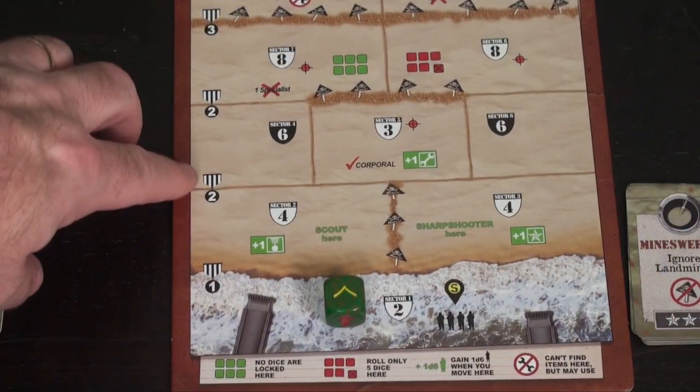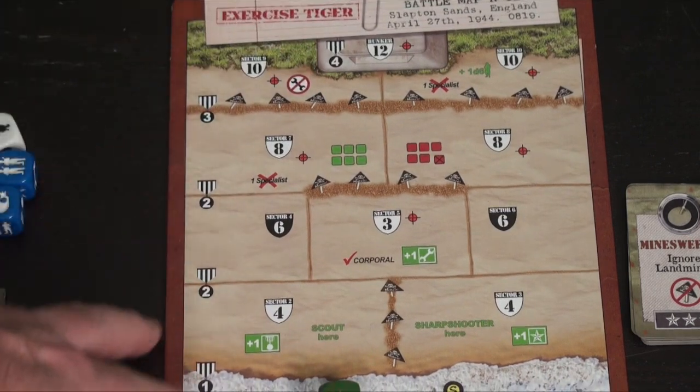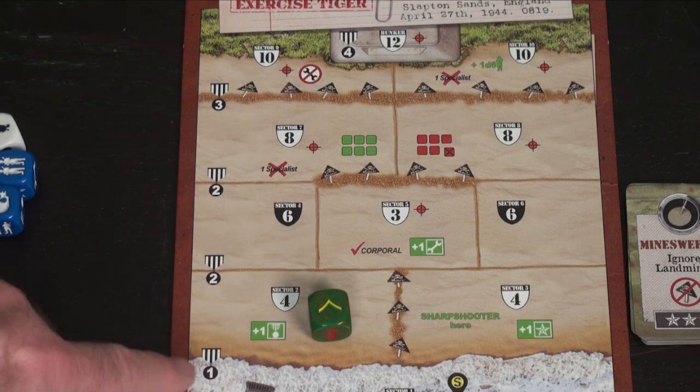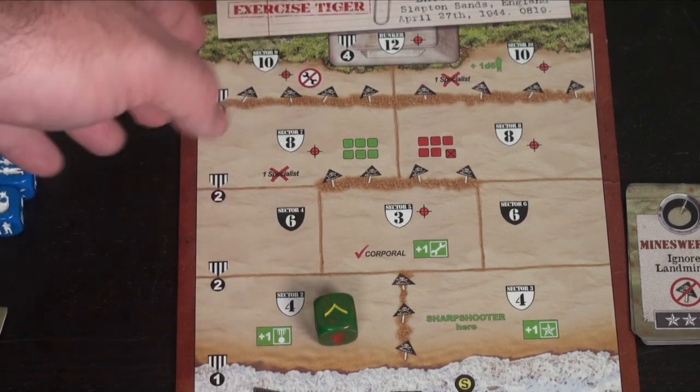How you move up is by spending courage tokens. You'll see the courage required to move up on the map — one, two, three, and four. If I wanted to move up at the end of my turn, I would have to spend one courage to do so, two to cross the next line, two to cross the line after that, and so on.